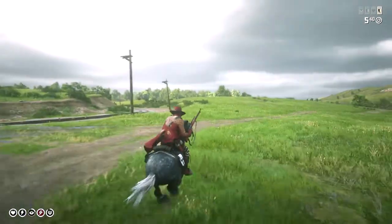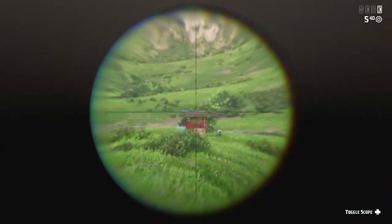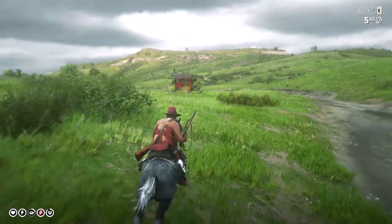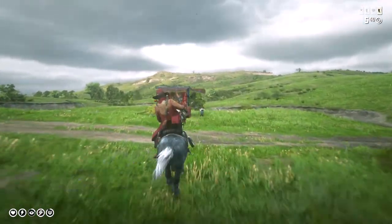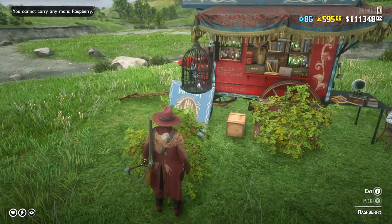And in today's Red Dead Redemption 2 video, I'm going to be showing you guys Madam Nazar's lovely location. And as you guys can see, you can see her lovely little setup over here. She's got her tent going on. I'm coming, Mama — you know you're my favorite girl in this game because you make me the most money. Man, oh man, do I love you. So we got some raspberries in front of her.